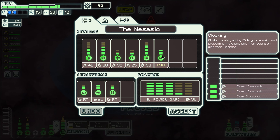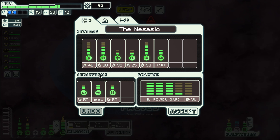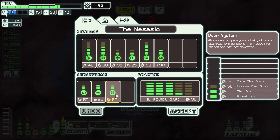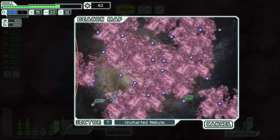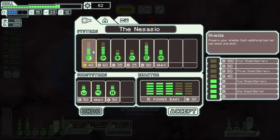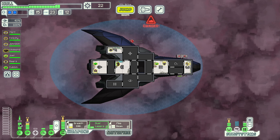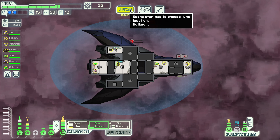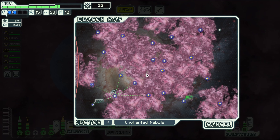Now up to 62 scrap. That means we can either go ahead and buy a little bit of leeway for our shields. We could upgrade the doors potentially, but I think we're going to go towards the shields. I'm not seeing anything amazing on the jump, so let's just go ahead and get that extra little bit of security for our shields set up. That way, if we take any damage, we're not going to immediately lose our layer of shields.